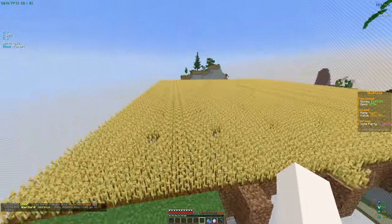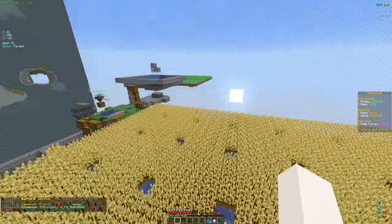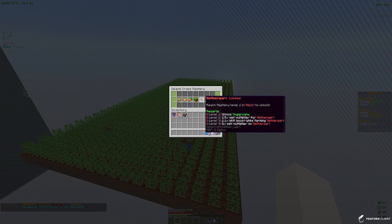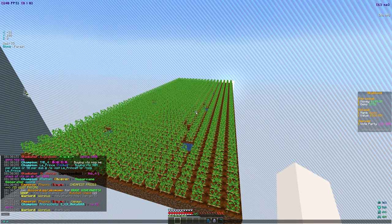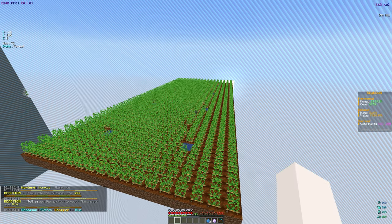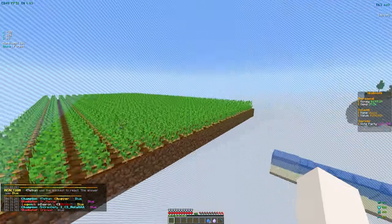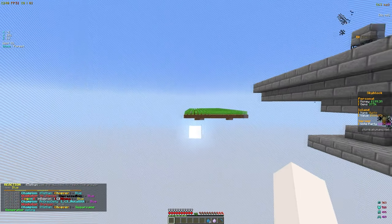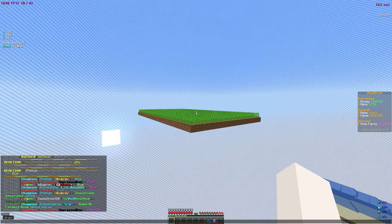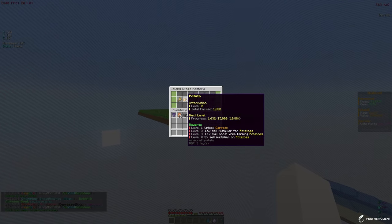We have a wheat farm going and we started a potato farm because in the island masteries we want to unlock the ice perk for crop growth - the next challenge requires unlocking three crop types of island mastery. We need to get to the carrot mastery. Checking the ice mastery, hovering over potatoes, we're at 1k out of 15k so we have a ways to go but we're getting there.